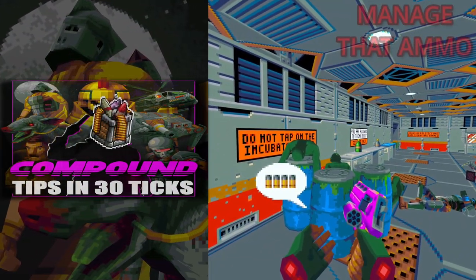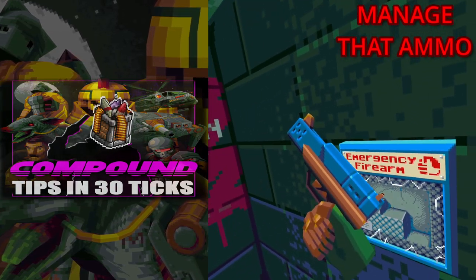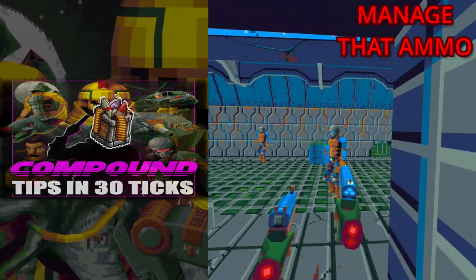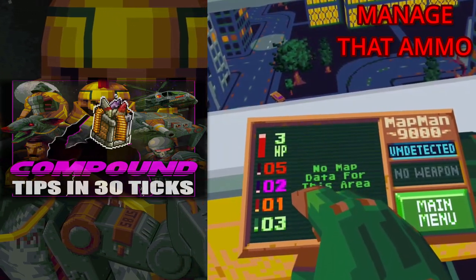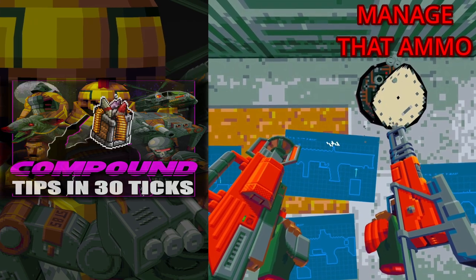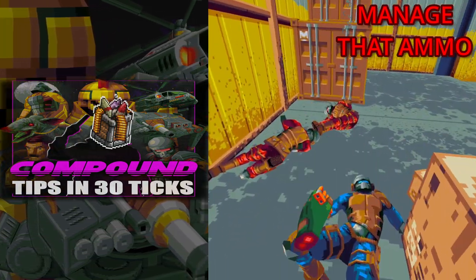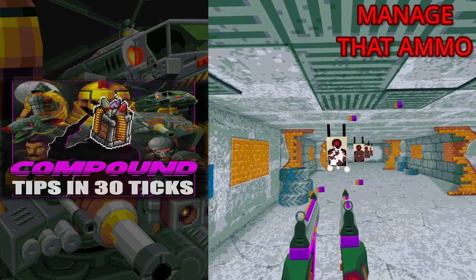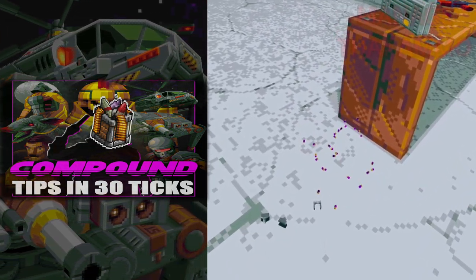Good ammo management is key to getting far in the game. Although the blue emergency guns have unlimited ammunition, they can sometimes be a little slow on the reload and lacking in firepower. The special weapons in the game are divided into four coloured categories, with weapons of the same colour sharing from that ammo pool. As a general rule, if you have a weapon equipped or in your inventory, enemies have a chance to drop ammunition for it. Ensure you use all ammunition within a magazine before reloading, as any rounds dumped in this manner will be lost.